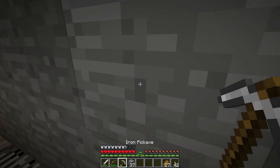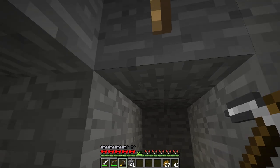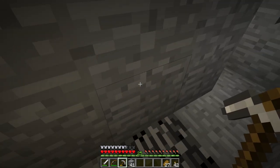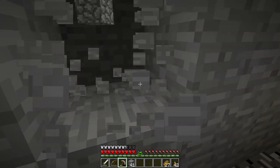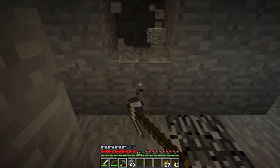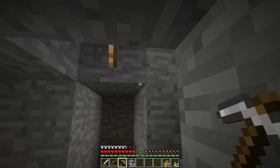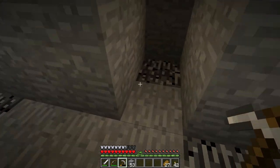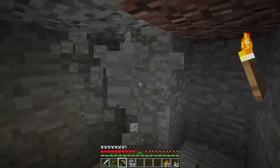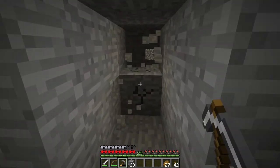Now, what branch mining does is: if I start a tunnel here and go in this direction, I get all the walls that are in this area - I can see the walls, the floor, the ceiling, and what's in front of me. If I then go two blocks adjacent to it, like over here, and start another tunnel, then I will again get what's in the ceiling, to the left of me and to the right that I might not be able to see on the first tunnel, and at the bottom. I find it to be an efficient way of mining if you don't really want to use time exploring caves and stuff like that.